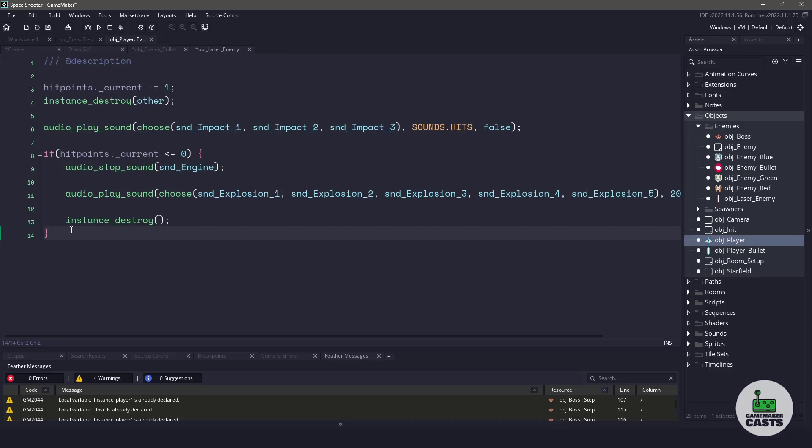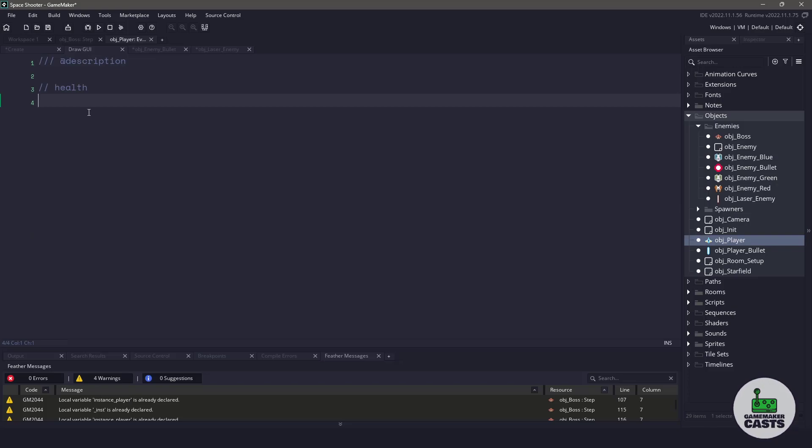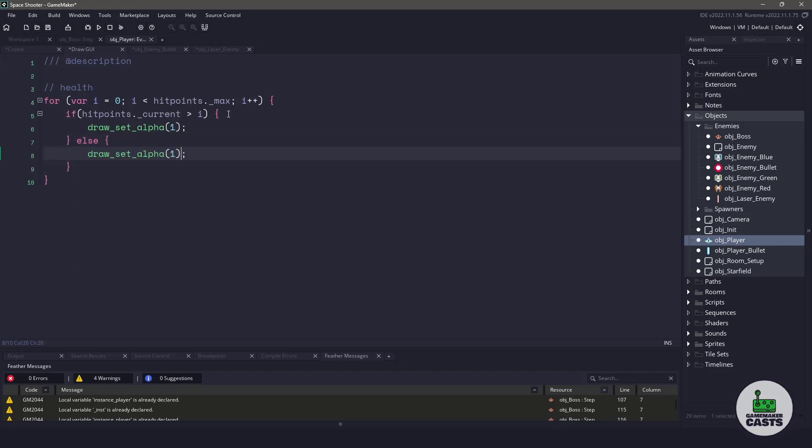Now we need a way to display the health, so we'll go up to the Draw GUI event and loop through each of our hit points. We are using the maximum hit points here, because we're going to compare the current to the maximum hit points based on whatever the index is. If our current hit points is greater than our index, then we'll draw the sprite at full alpha; otherwise we'll dim the alpha a little bit lower. So using that logic, we write a simple if statement: if hit points is greater than i, we set draw alpha to 1; otherwise, let's set it to something like 0.4.